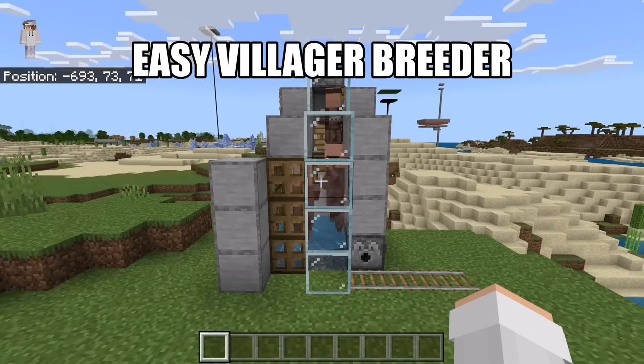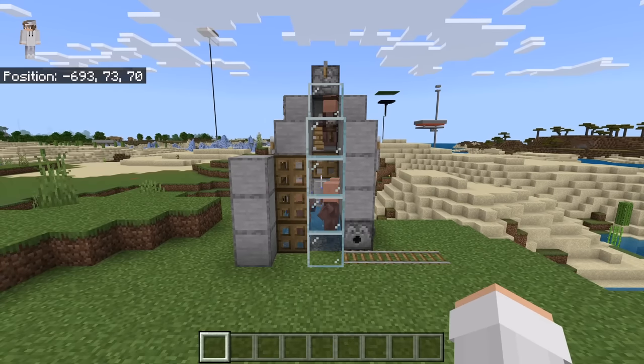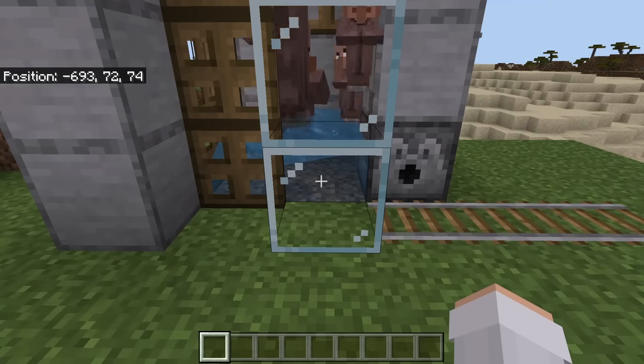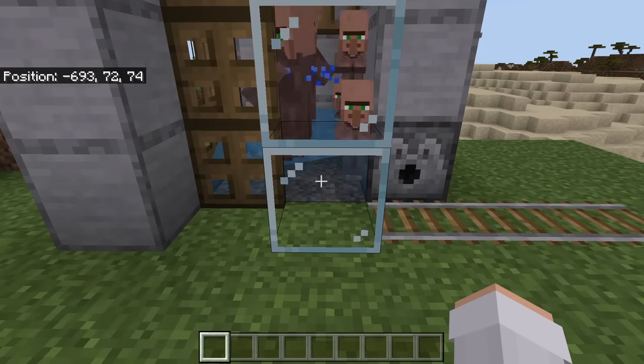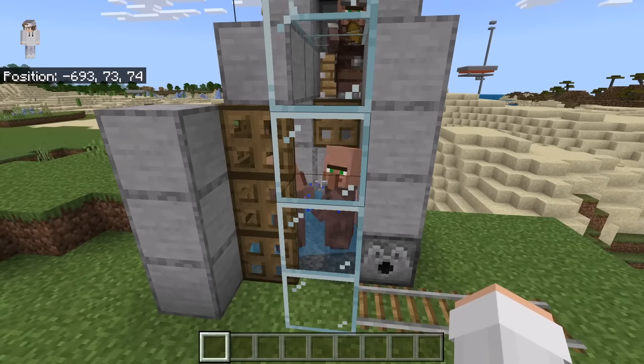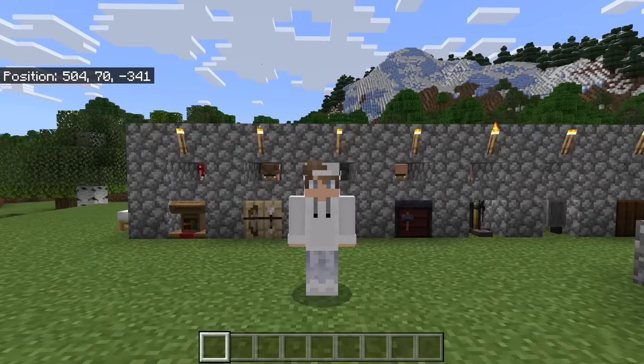If you want to easily get a lot of villagers for this villager trading hall, I recommend you make my easy 1.19 villager breeder. Make sure you build it at least 100 blocks away from the villager trading hall, and wait for the baby villagers to grow into adult villagers before bringing them over. A link to my tutorial for the villager breeder is in the description. I hope you all enjoyed learning how to make this simple and efficient Minecraft Bedrock villager trading hall. Please like, comment, subscribe, and check out my other Minecraft videos. Thanks for watching.